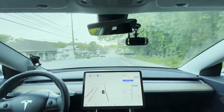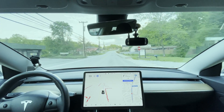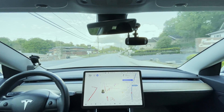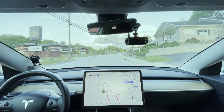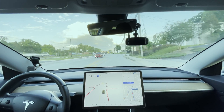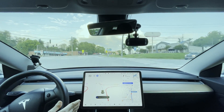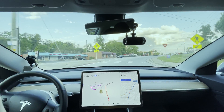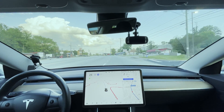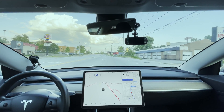This stop sign coming up regularly causes issues, but tonight no issues — normally it would try to stop here too. Right here I mainly have to slow it down because it comes way too fast into this intersection. I always have to slow it down to 30 tops through here. It also won't turn on the blinker yet, so I have to turn it on manually. This is actually one of the better times it's handled this intersection.